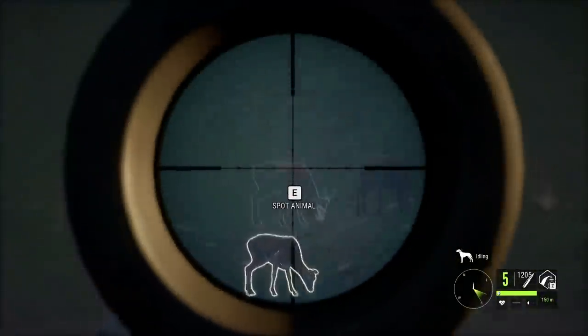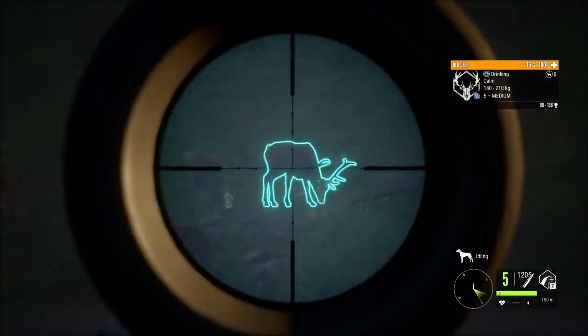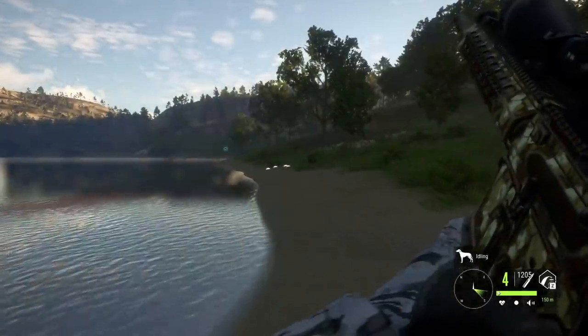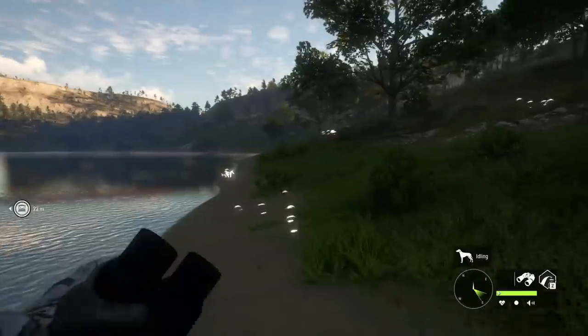You guys have been telling me to do this for a while, and I've kind of resisted the idea. But basically, any stag in the minimum weight range, we're gonna let go. So level 2s, level 3s, and some level 4s are going to just be let go. The idea is something along the lines of trying to balance things out from the game's perspective.